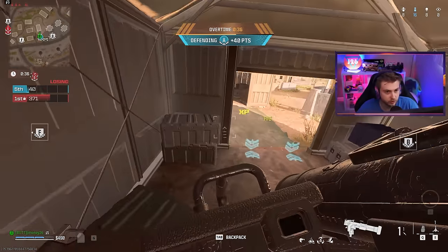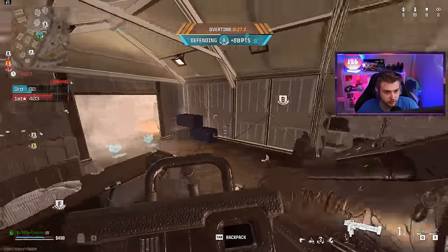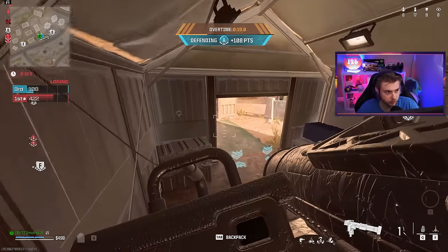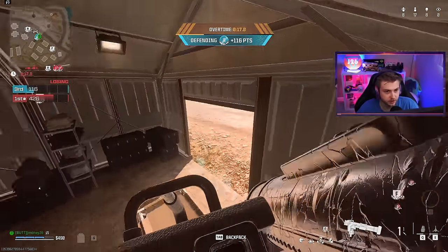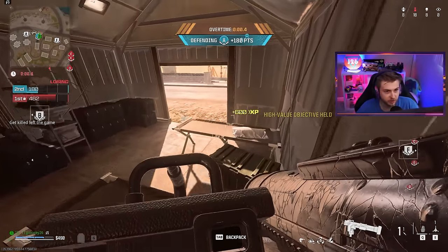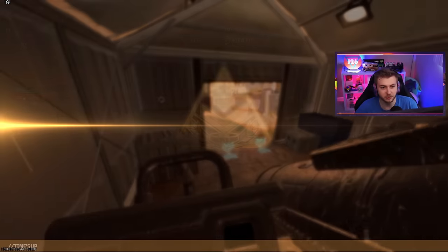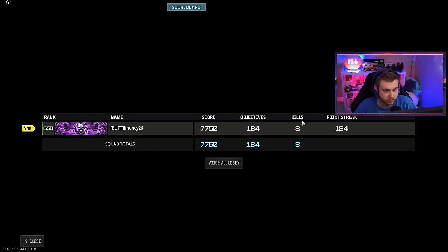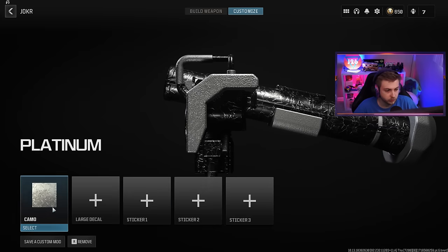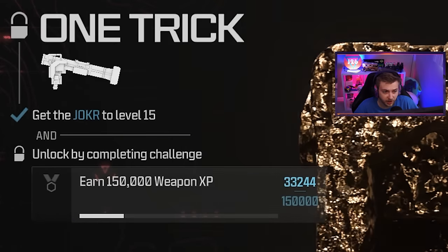We're getting a lot of XP in this overtime zone - 600 XP like every few seconds. This actually might be the move, I just get smoke grenades and sit in here. We're just racking it up, nobody's even coming to fight us for it. We made our way into second place somehow after doing nothing the whole game. Eight kills, not bad. Match total 26,000 XP and that was only 16 minutes. Where's our prestige camo at? 33,000. We were at 19,000 before that game - this might be the way.